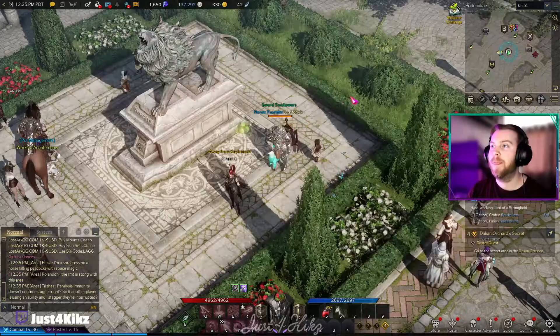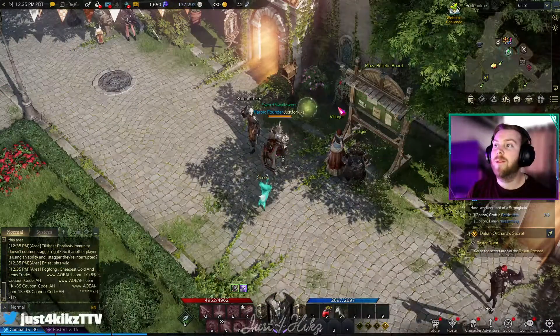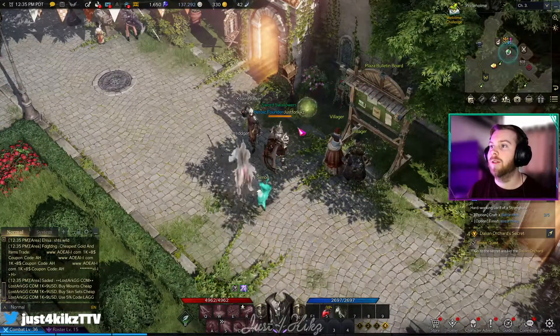Number five is behind this lion statue — here's its location on the map. Mokoko Seed number six is right here by the plaza bulletin board, you can see it right here.